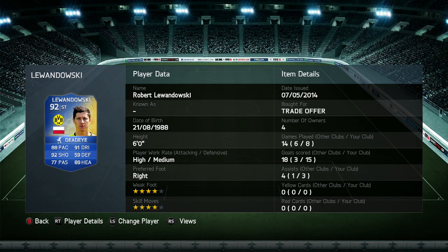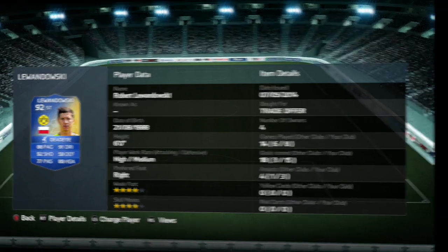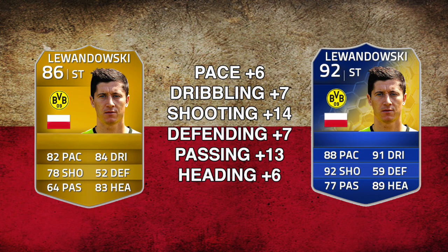Let's have a closer look at him. He's six foot, got high attacking work rate, medium defensive work rate, right-footed, four-star weak foot, four-star skill moves. I've added the Dead Eye chemistry style to him to boost his shooting and passing. He's played eight games for me, managed to grab 15 goals and three assists.